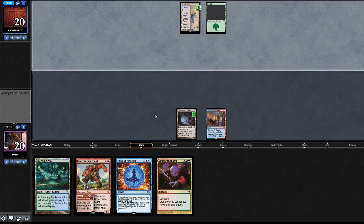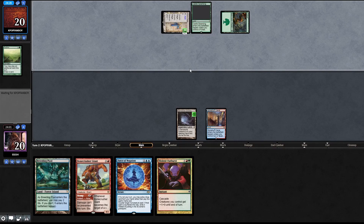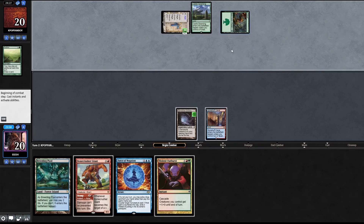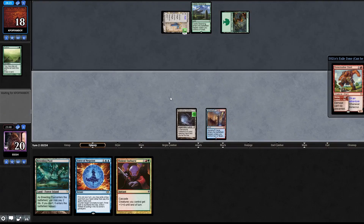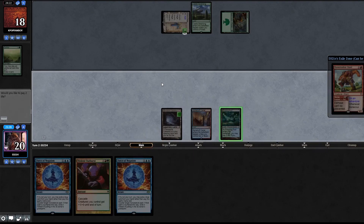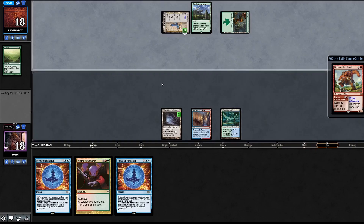They can now create a token - this looks like Amulet Titan. I like this deck. An Explore - okay. Castle Garenbrig - I love it. The downside is they probably don't have too much a creature that can be targeted by Bone Crusher Giant, so I'm just going to end the turn. Here's Bone Crusher Giant to stomp. Draw a card - hoping for something else but okay.